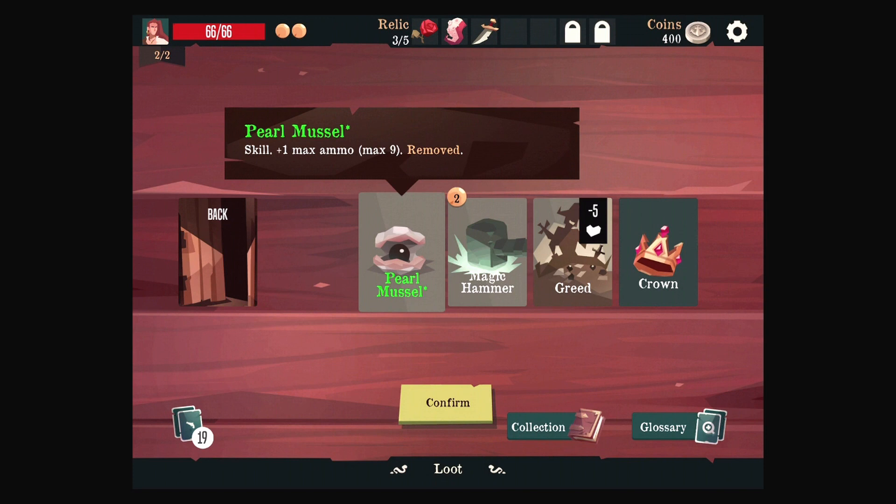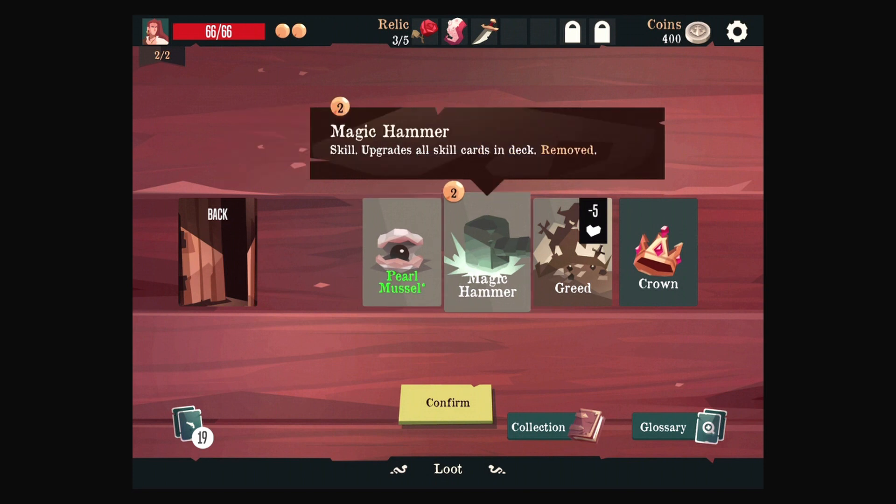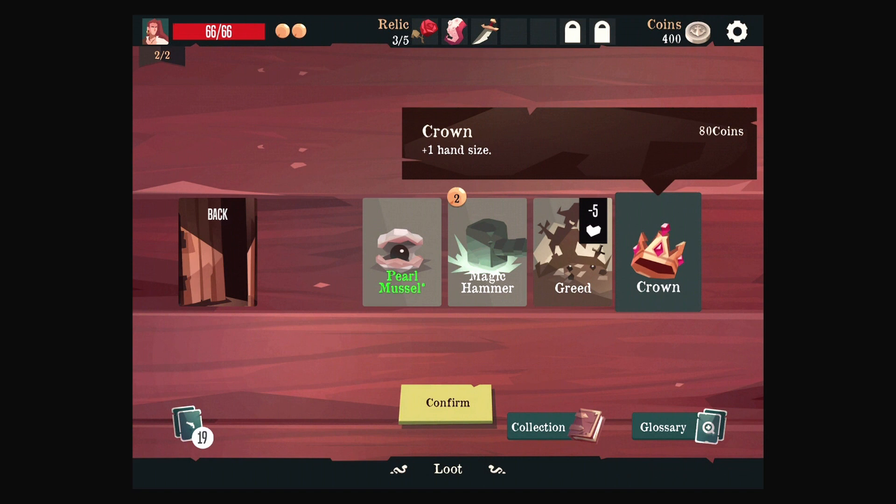Maximum of nine ammo, I guess. Magic Hammer. Greed — plus one hand size, nice. I want that. You can click back to double check everything.